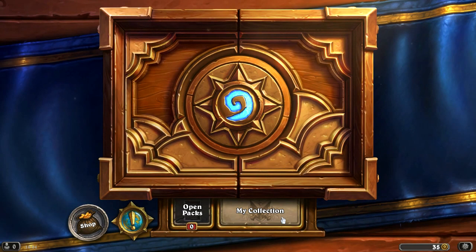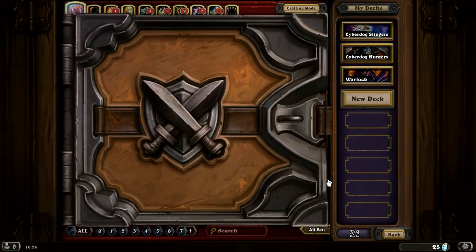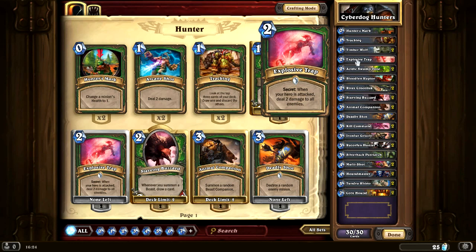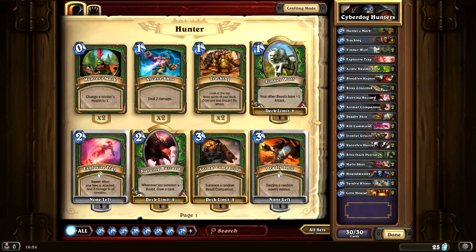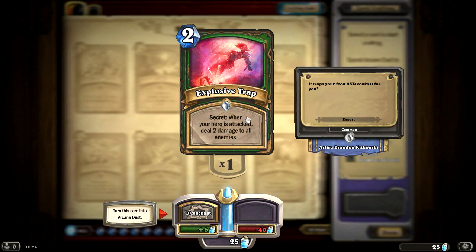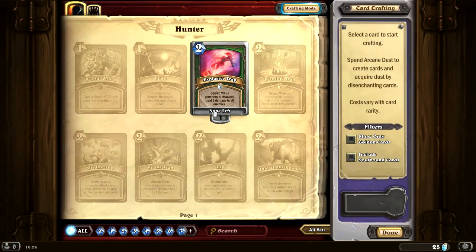We've got a couple of daily quests, but right now I'm focused on the 3 victory quest. I'm also going to head over to my collection. I want to try and beef up our Cyber Dog Hunters deck by getting another Explosive Trap in here. I think we probably have enough cards from opening packs to go into crafting mode. With crafting mode we're actually able to make cards we want for our deck — for example, we can make another Explosive Trap for 40 arcane dust.